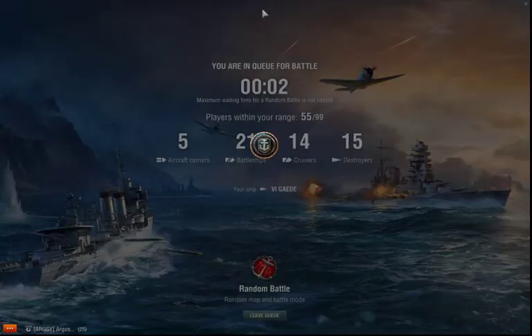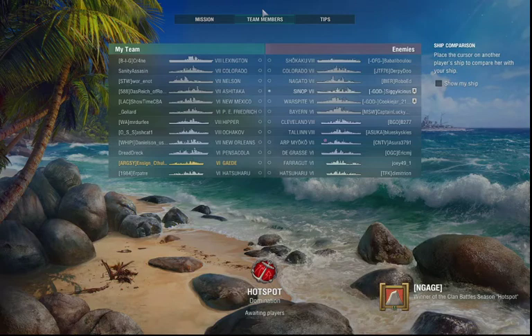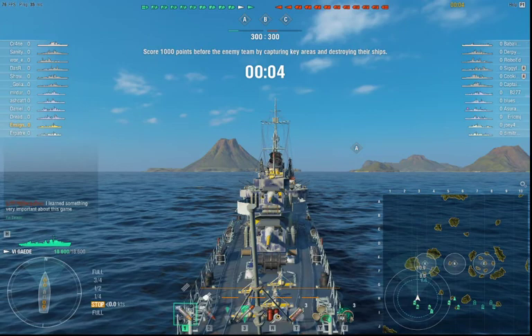Battle! Let's see how many carriers and radar cruisers we can end up with. The choice is made. We're bottom tier. There are carriers in game. Cleveland and Tallinn have radar. You will not find a more wretched hive of scum and villainy. We must be cautious.